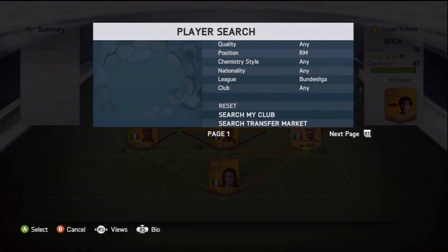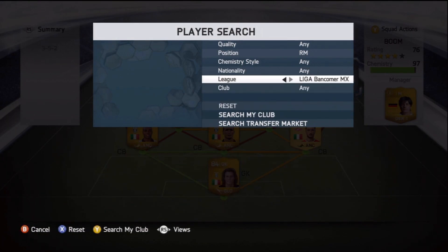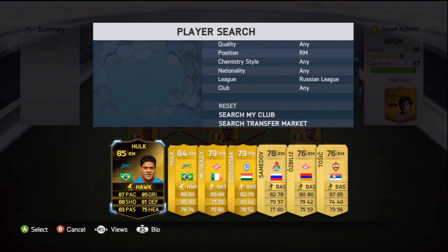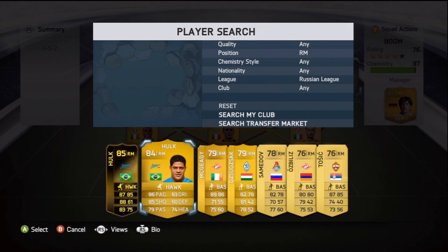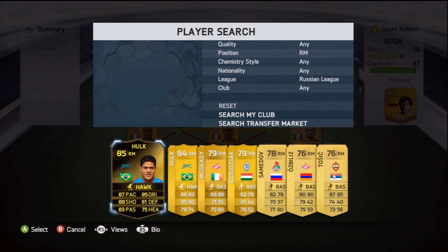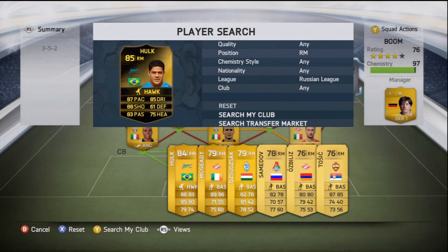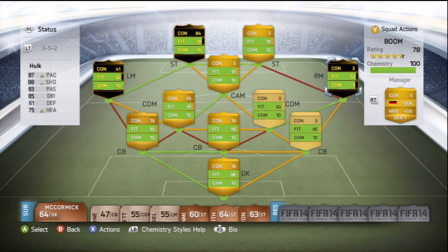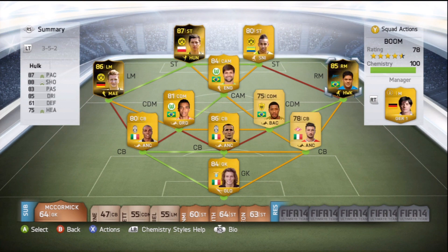Moving on to the right mid to complete the team - and the reason why I made this team. It's the Russian league, and it is the main man. I've got his regular card and his inform here for a little comparison. 86 pace moved to 87, 85 shooting moved to 88 - that's quite a big increase. Passing went up, dribbling's gone up, defending's even gone up one, heading's gone up one. He's literally gone up in everything, even pace by one. He's a nice upgrade. He's 195k and dropping in price. He scored one goal in four games so far, and that was with his right foot with a two-star weak foot - which is impressive. That is the team in all its glory - they're all getting 10 chemistry.